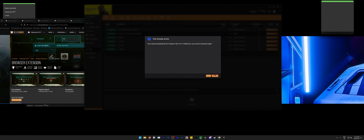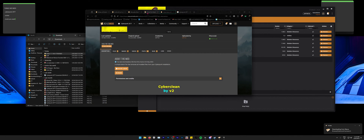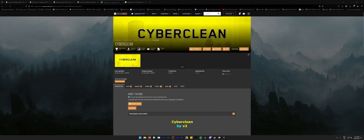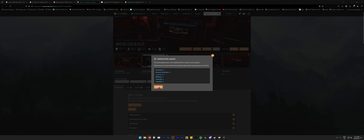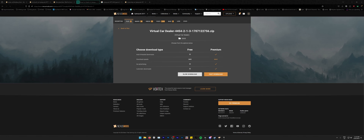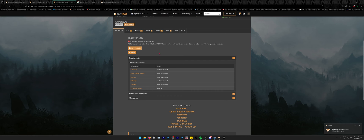That's installed. This other mod here is just a way to get your game back to vanilla — I needed it to set up for the video. Now that we have Virtual Car Dealer as well, we can go ahead and download the car mod. I'm just middle-click opening tabs to make things easier — boom, easy.